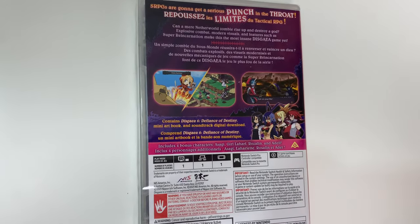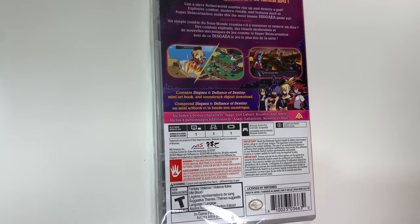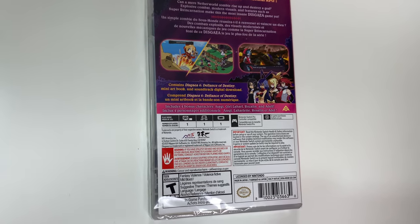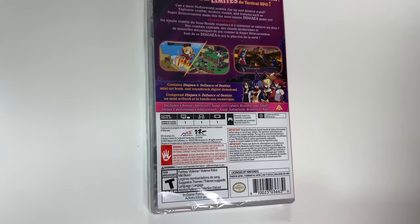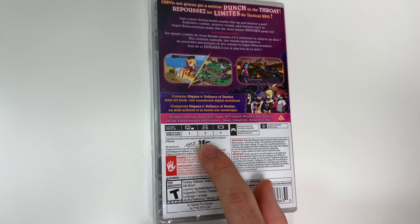It shows you some shots and down below it says: contains Disgaea 6 Defiance of Destiny mini art book and soundtrack digital download. Includes four bonus characters: Asagi, Girl Laharl, Rozalin, and Adell.